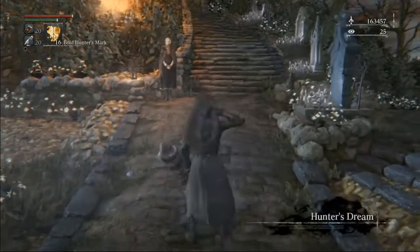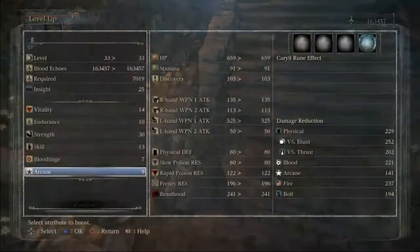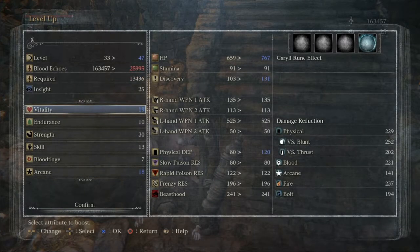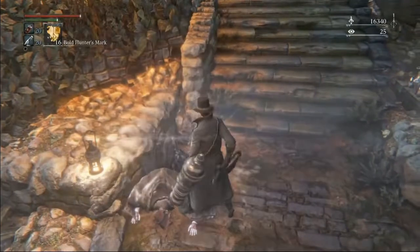For the DLC, I like to have 18 arcane so that I can use the auger just in case we need it for either Sharks or Maria or whatever the case might be. Before the DLC, we'll also upgrade to plus ten cannon, and then we'll go straight to Ludwig.